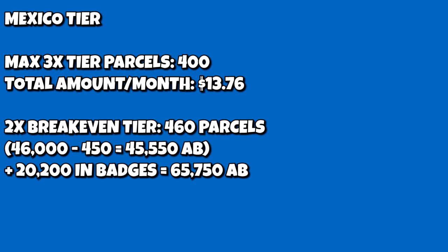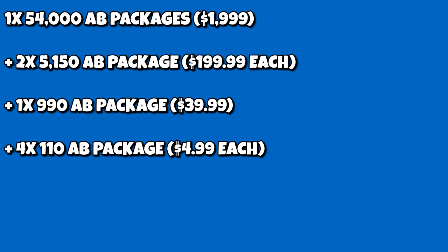Finally, in the Mexico tier, 400 parcels gets you in the 3X Boost tier max for an average of $13.76 a month. The 2X breakeven amount is 460 parcels, requiring $45,550 Atlas Bucks. Adding 101 badges gives a total of $65,750 Atlas Bucks. To get this, you'll need one $1,999 package, plus two $199.99 packages, plus one $39.99 package, plus four $4.99 / 110 Atlas Bucks packages, leaving 20 Atlas Bucks remaining for a total of $2,458.93.